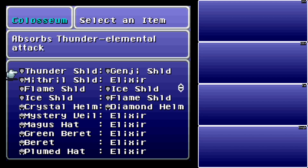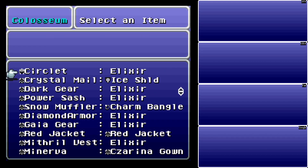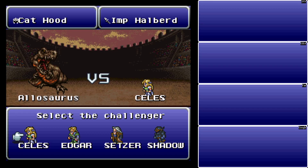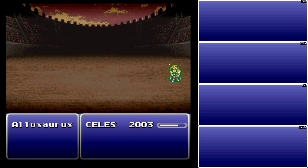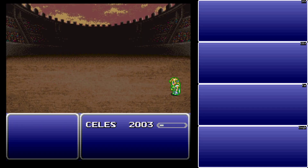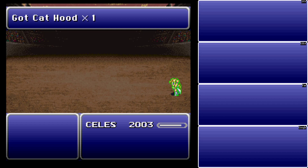Let's go back to using Celeste here. We're going to bet a couple of Impalberds for a couple of Cat Hoods, and we're going to fight Allosaurus. Celeste with her Perfect Evasion setup works really well here — once you get this setup, it works well for any of the fights, but it makes life so much easier. Allosaurus has 3,000 HP, is susceptible to death and stop, weak to fire and pearl, can use Doom, and can inflict poison on you. Other than that, nothing too much to worry about.